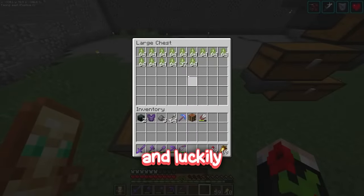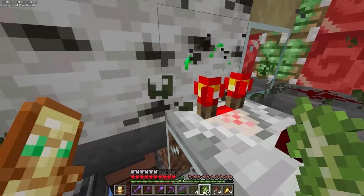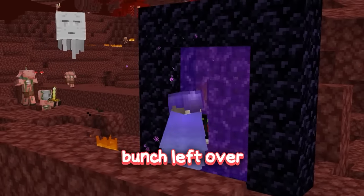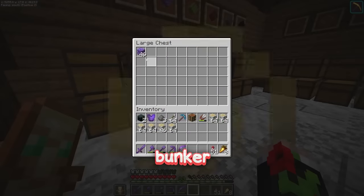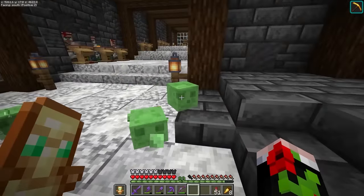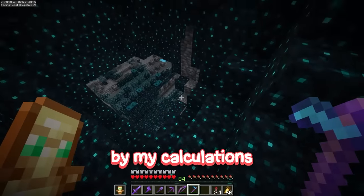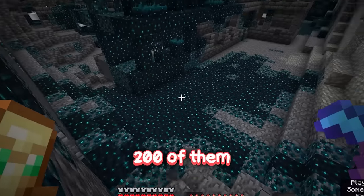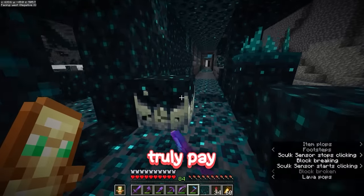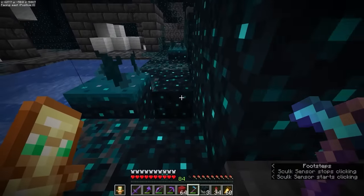Birch logs are the first thing on our shopping list, and luckily I have an insanely good tree farm - though it is the world's loudest. Amethyst won't be too hard to obtain either. The actual problem is going to be getting the skulk catalysts, because by my calculations we're going to need just over 200 of them. In Miles's most popular video he infected the entire world with skulk, so I think it's only right the base is themed mainly around skulk.